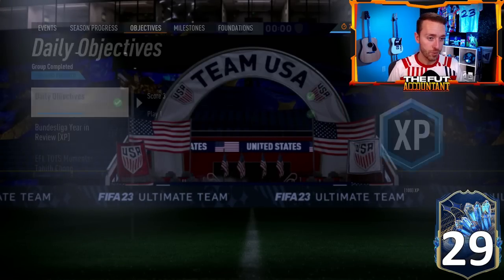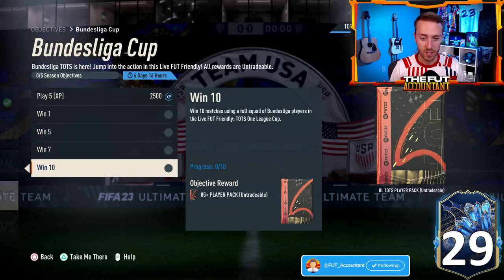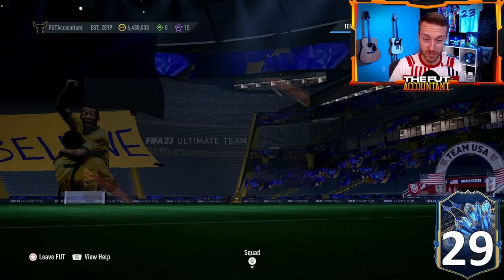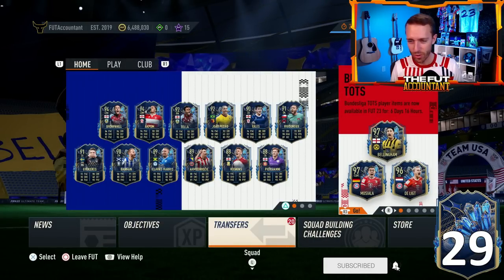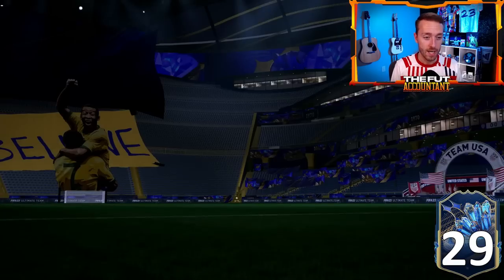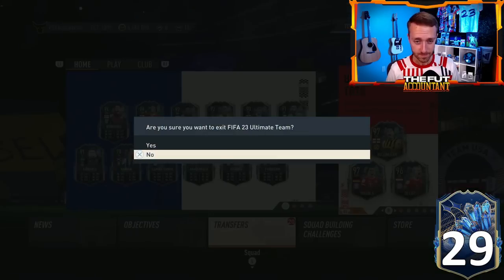We also got the cup, which can't be glossed over because there are some decent packs including a Bundesliga TOTS guaranteed and an 85+. It's basically the same cup every single week, and you have to use Bundesliga players — just like last week required Prem players. The Bundesliga just doesn't have as many special cards this year, which has affected some prices on the market, with some cards going up more on the low tier end with the links to Reus.